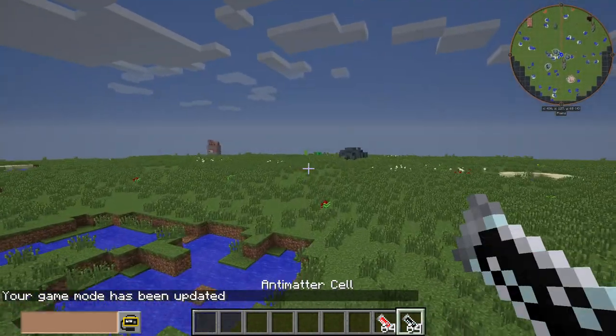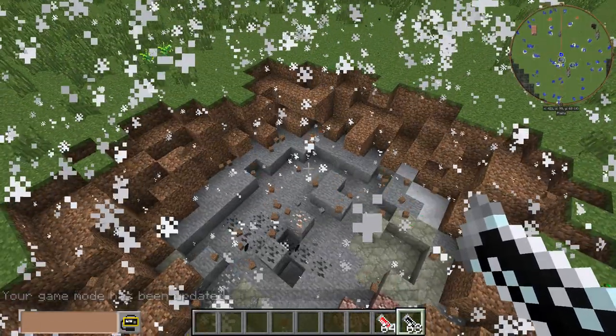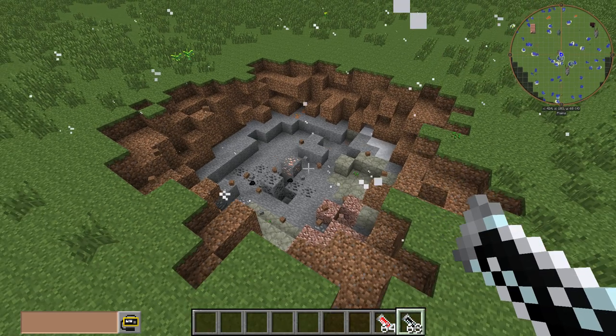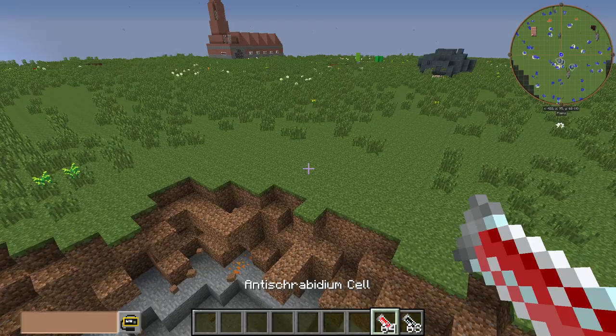First thing we're going to test out is the antimatter. So you drop that. Oh, instant. Look at that. That's big - that's bigger than any creeper. Maybe like the size of a charged creeper maybe.